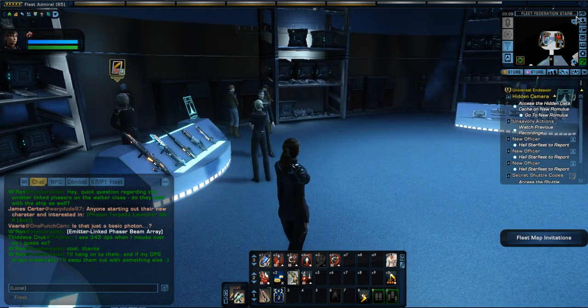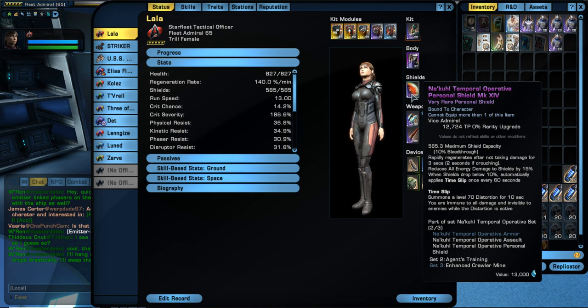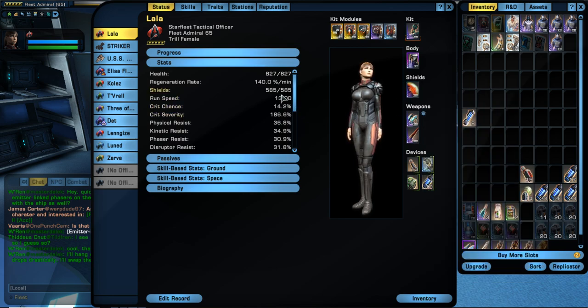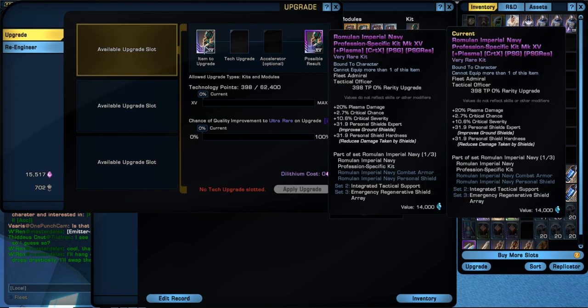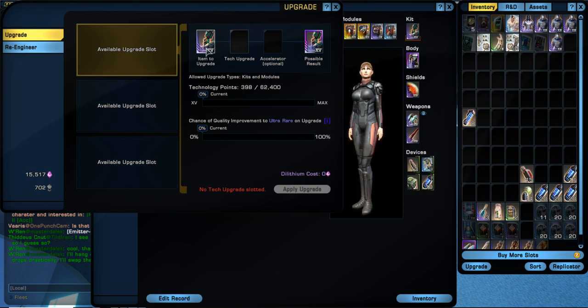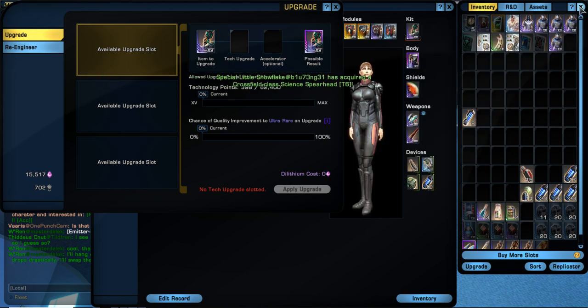I've spent quite a bit of time trying to get this figured out — this is the third tune I've put this together on. On my main tune I've gotten this kit up to epic, mark 15. I have this at ultra rare mark 15. Upgrading doesn't change your crit severities at all actually — let me check. Looking at critical chance: 2.7%. If we go to ultra rare — nope, still 2.7%. I think it does go up as you take it from mark 12, so it may max out. This just adds an extra modifier. I'll have to check on my other one.